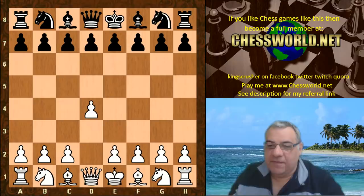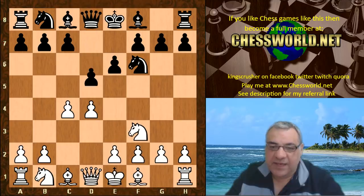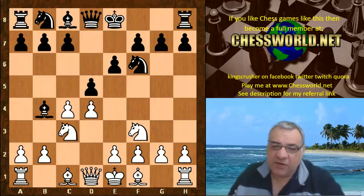d4 from Leela, Nf6 from Senpai. c4, e6, Nf3 — it looks as though this is Queen's Gambit Declined, but we actually enter into the Ragozin variation, which is a hybrid between the Nimzo-Indian Bb4 move and the Queen's Gambit Declined.